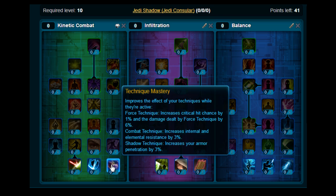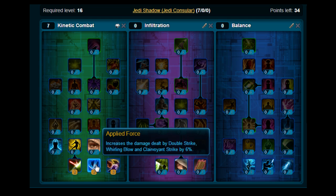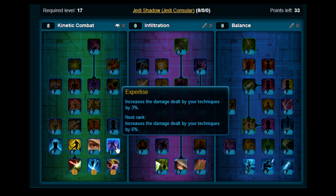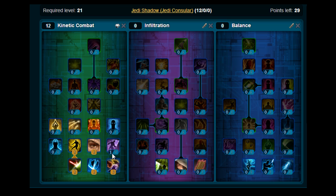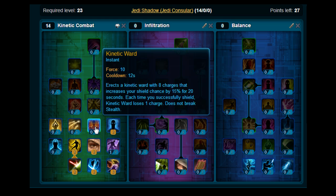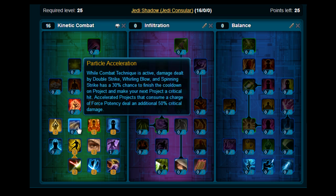You want to put 3 on Technique Mastery. Move across here and stick 2 on Double Bladed Sabre Defence. Stick 2 on Applied Force. Then move up here and put 1 on Expertise. Stick 2 on Elusiveness. Stick 2 on Rapid Recovery. Moving up, you want to put 2 on Shadow Sight. Then pick up Kinetic Ward.